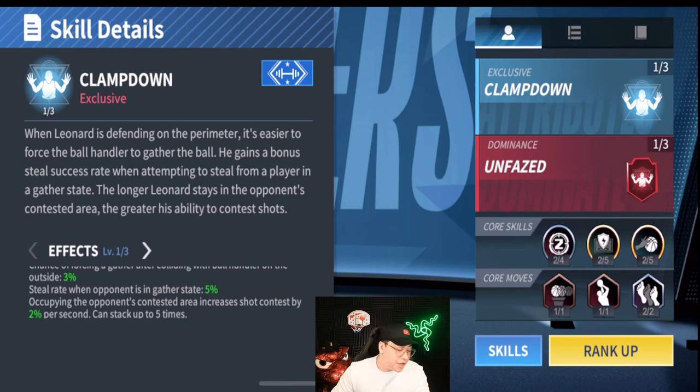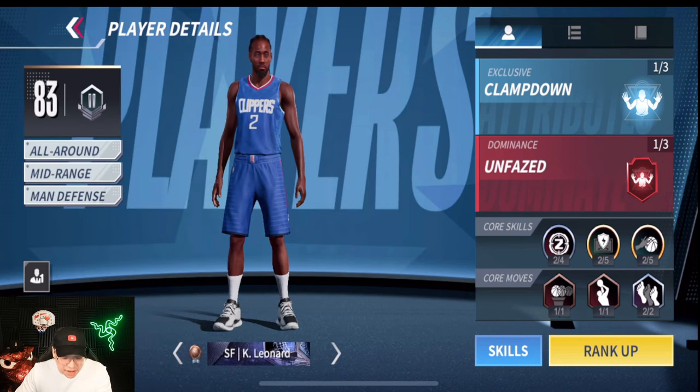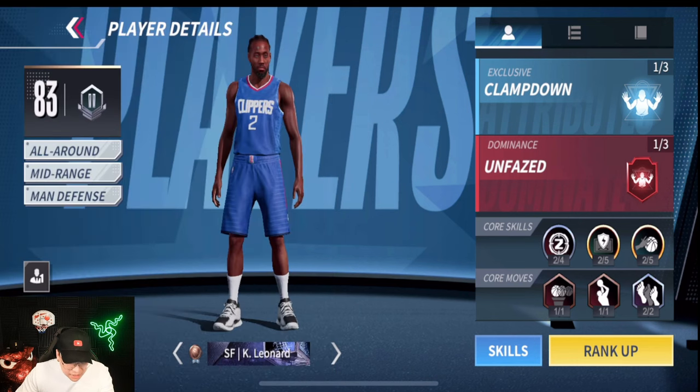That card is nuts. His Unfazed ability: Leonard's mid-range ability improves when facing the defender. On the defensive side, if they're in the mid-range trying to shoot, your contest rate goes up — resistance goes up by 10. That's pretty good.